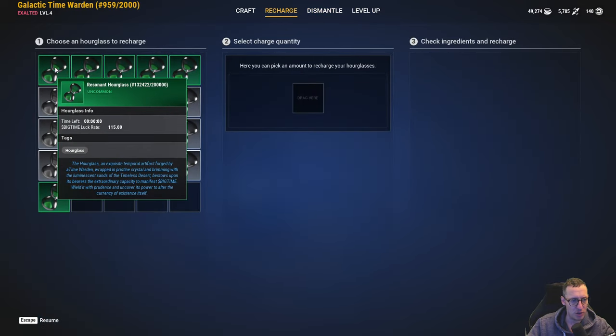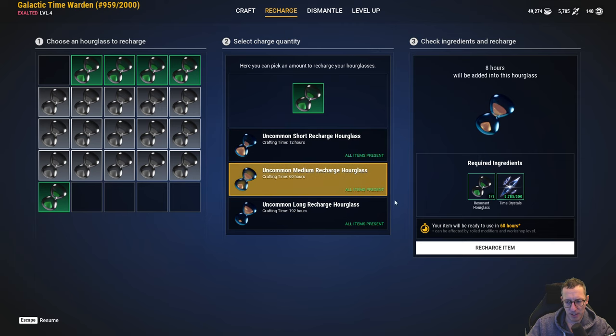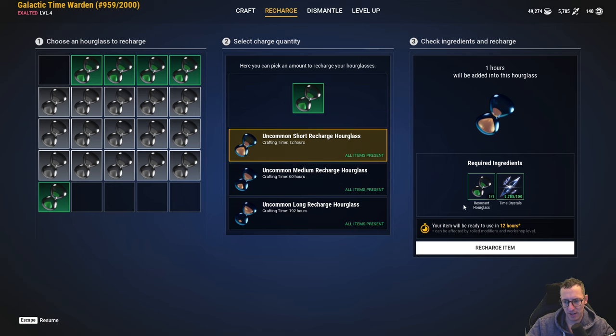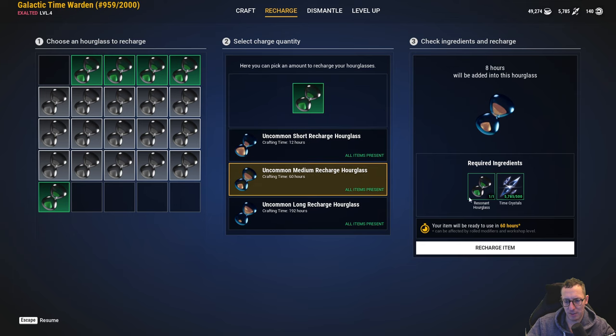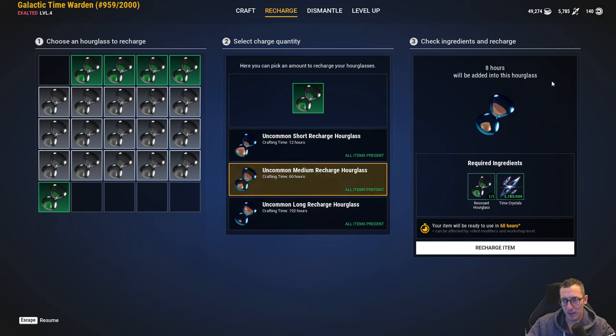I'm going to go ahead now and recharge another one of these - I'll take an empty and put that in here. It's going to take 60 hours for this to be available. This one will give me one hour in the game but it's going to take 12 hours. This one will give me eight hours in the game but it's going to take 60 hours. This one's going to give me 36 hours in the game but it's going to take 192 hours, so 500 crystals to do that.